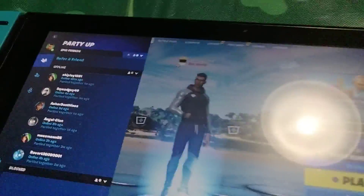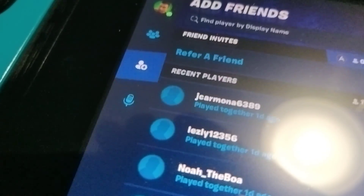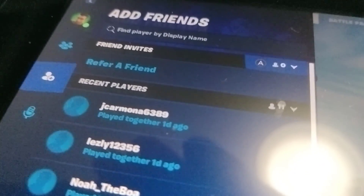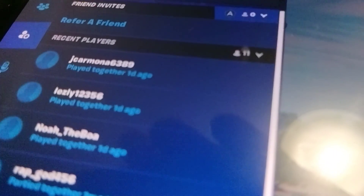So you press Options, or whatever your options button is. Then you go down to this thing right here. It should say friend invites, and then it will show your friend requests and stuff. So that's how you accept a friend request.